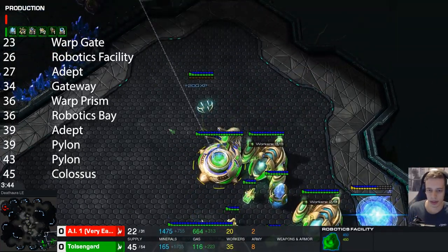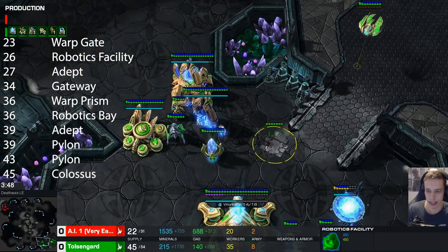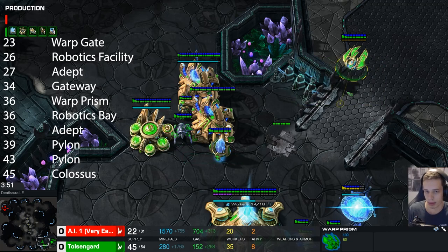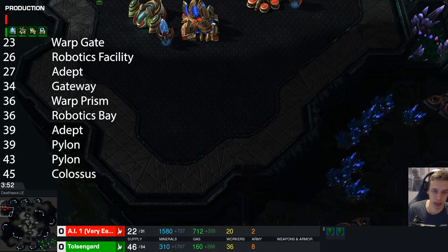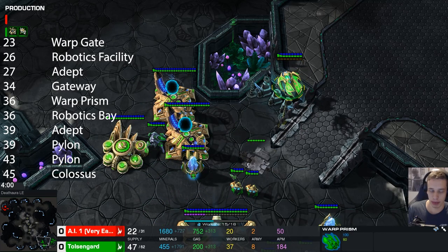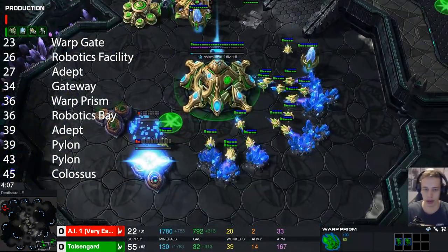If you're wanting to do a good fake - like you want your opponent to believe you're playing 4-gate glaive - you're not going to show your prism immediately. You're just going to keep your prism here until you warp in 2 extra adepts, and then you move with 4 adepts and your prism across the map. If you don't care about that, you can just pick up these 2 adepts, put them in the prism, and go harass a little bit, try to kill a drone or two with it.